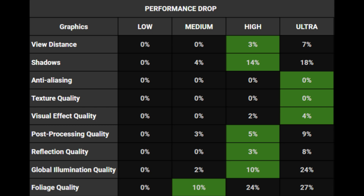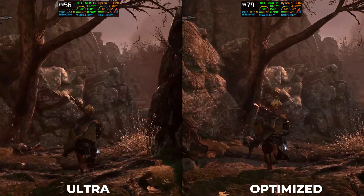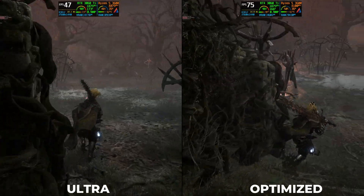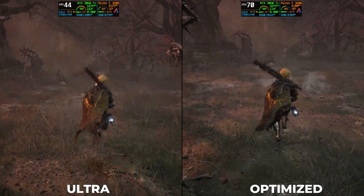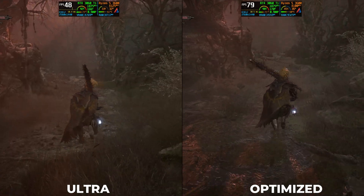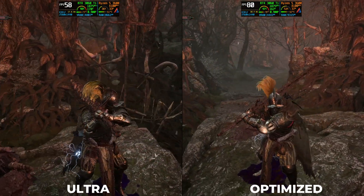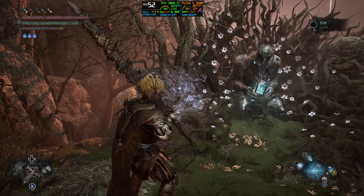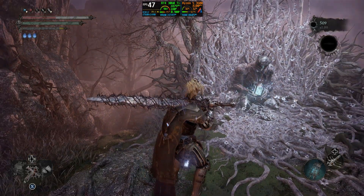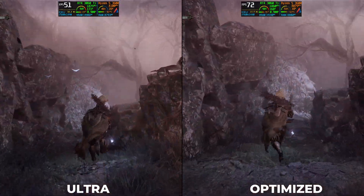The highlighted settings are the recommended ones with very low impact on visual quality. Here is the performance test between the ultra preset versus optimized settings with DLSS set to quality. As the game has two worlds running in parallel, I have tested both — you can notice up to 38% performance gain in Agbeon and up to 34% in Umbrella. Performance gain in Umbrella is up to 34% with the same settings.